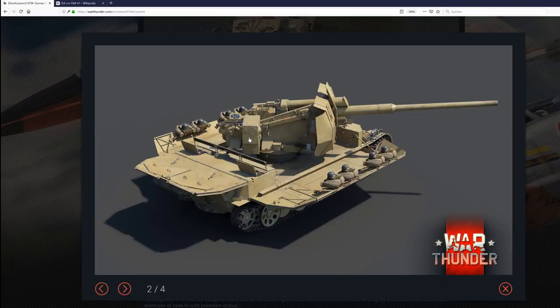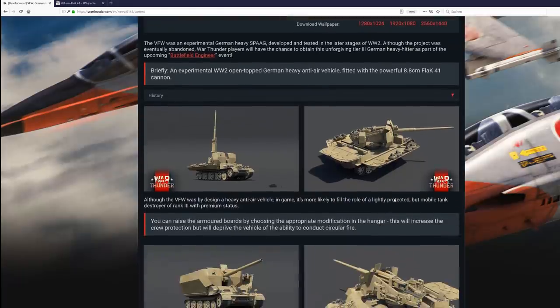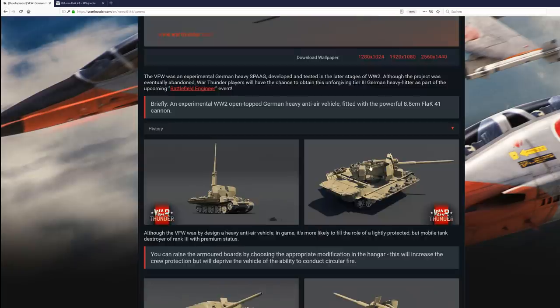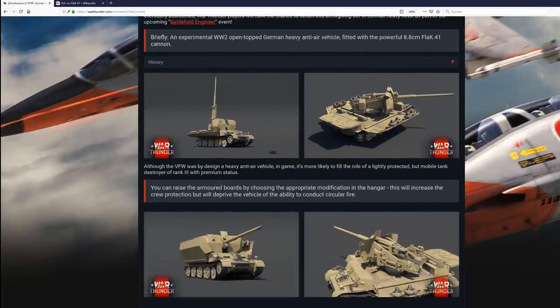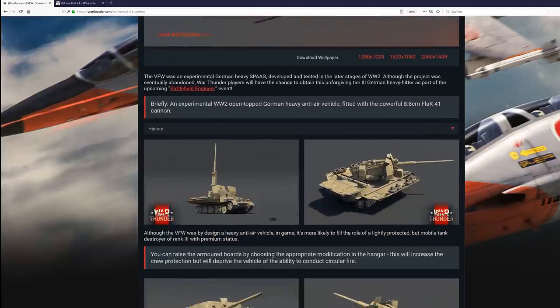That's still very excellent, and we'll see how this mechanic works — whether this is the travel mode and this is the stationary mode. You can elevate the gun to 90 degrees, which is very nice. It is part of the Battlefield Engineer event, another one at rank three for the Germans with premium status, which is really nice. You would immediately think about something like the 88mm Flak 37.